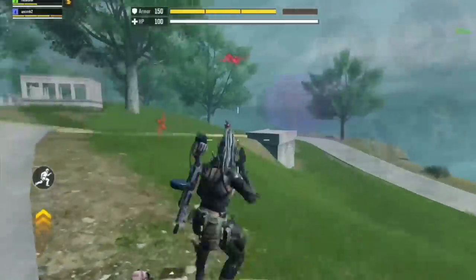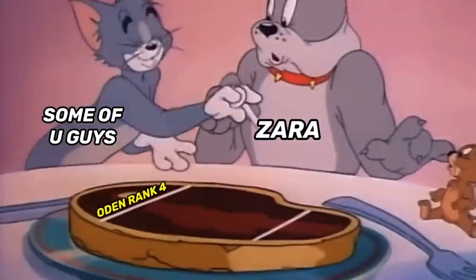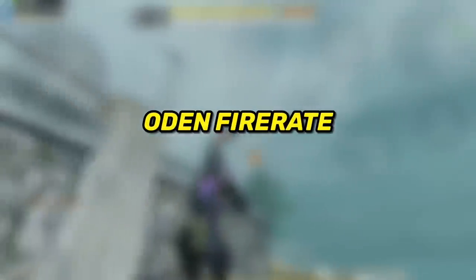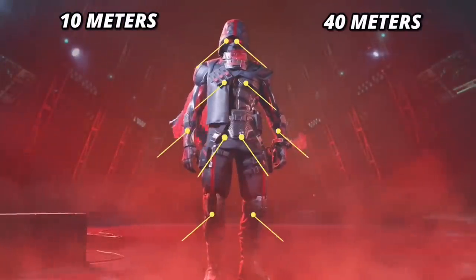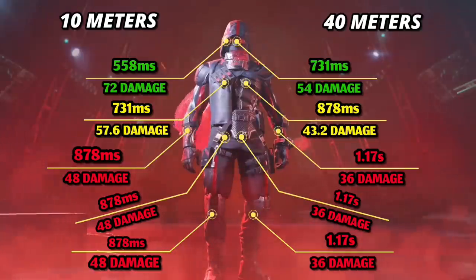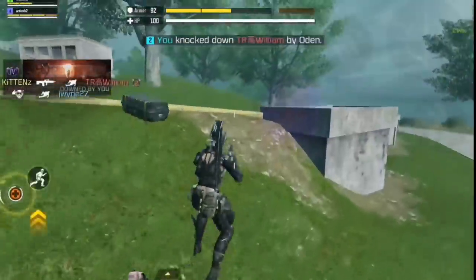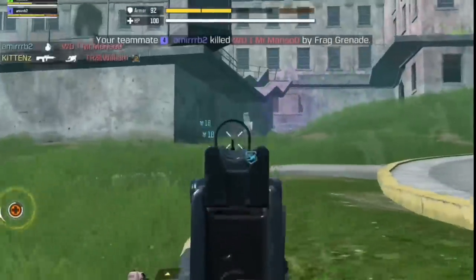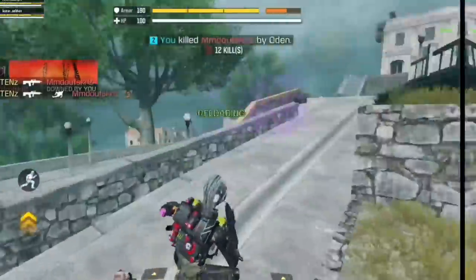In number 4 we have the newest addition to the game, the Odin. I know many of you would rank it higher or even place it at number 1, but I don't think it's as good as most people think. The Odin has a slow fire rate of 410 rounds per minute, but it has one of the fastest killing times among assault rifles thanks to its high damage. The reason I put it in number 4 is that it's hard to hit targets at mid to long range, and I wouldn't prioritize it as a ground loot gun.